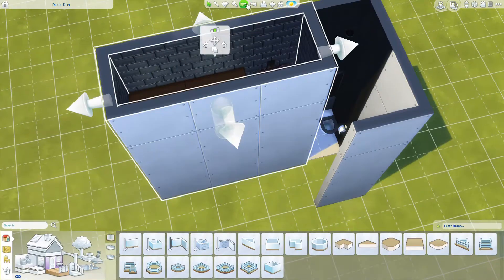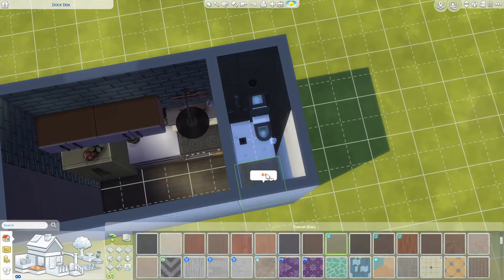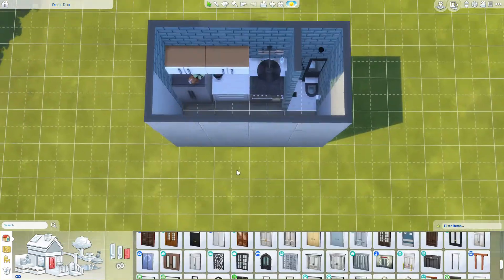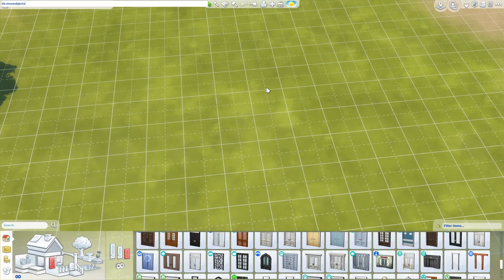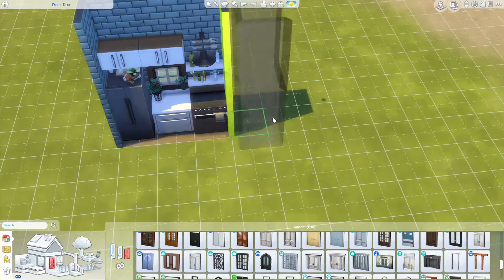This is under 32 tiles, which is the parameters for the micro homes. There are three different levels: micro, something else, and a tiny home. They all have different attributes and it goes 32, 64, and then 100 tiles I believe.